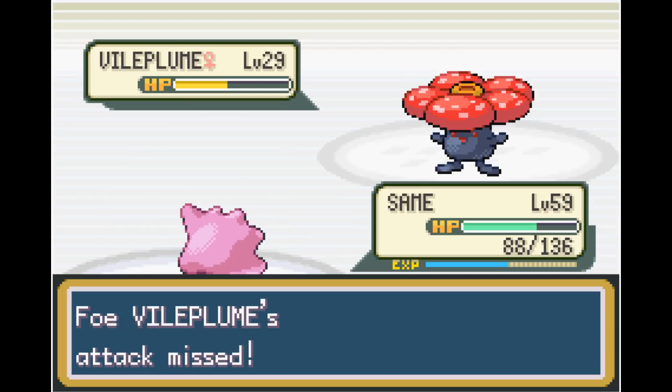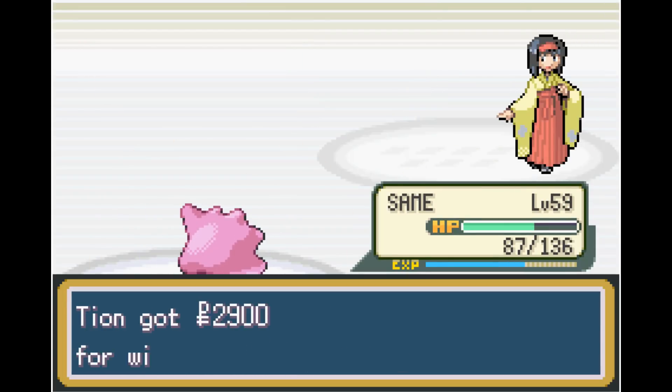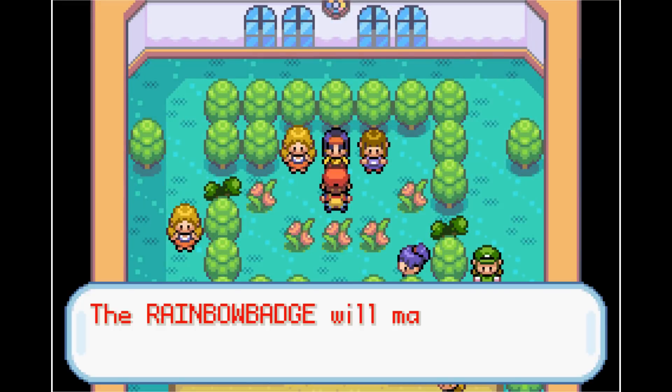Last out is Vileplume at level 29, who misses a Sleep Powder. Luckily two Struggles is enough to take it out. This huge level advantage is nice, but I know we can't keep this up forever.